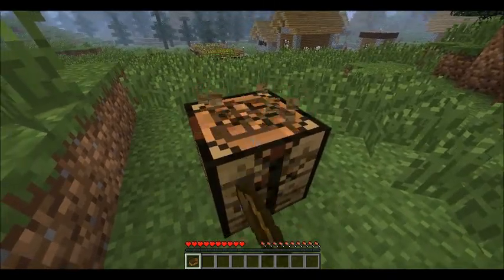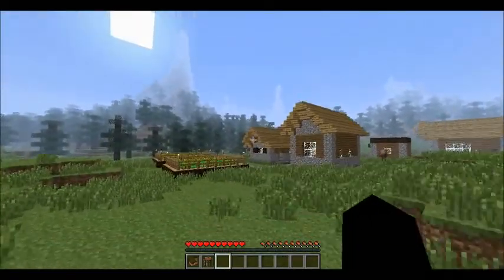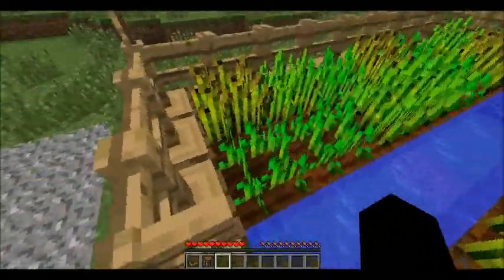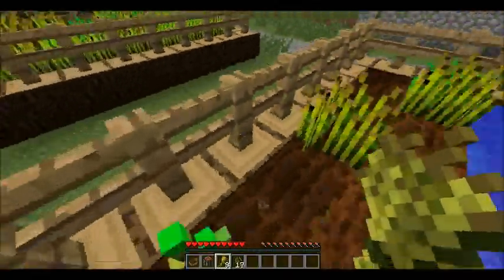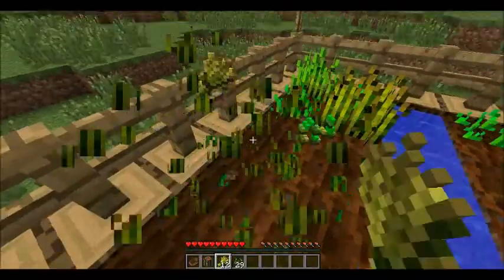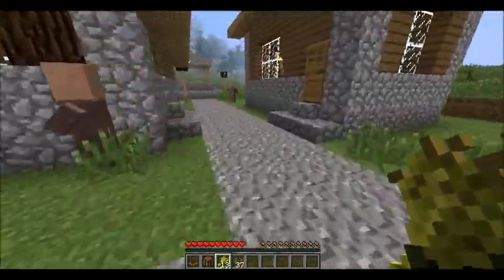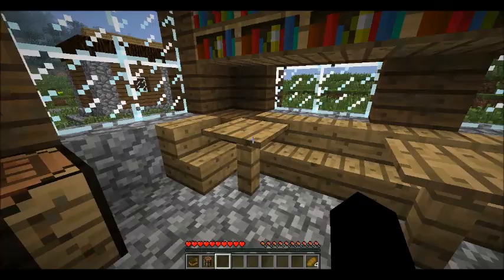Bash down this crafting table. Alright, get some stuff from the village. It's a pretty cool map. I'm gonna kill some wheat - just destroying. Alright, I got 13 wheat. Don't need seeds - or I might actually. Let's put that in my inventory. Alright, crafting table right here, full bread. Alright, let's go!